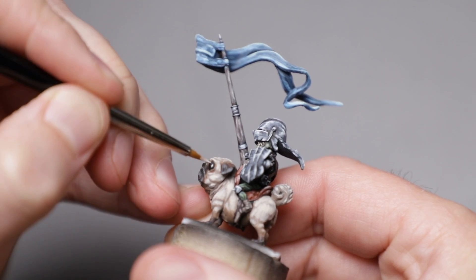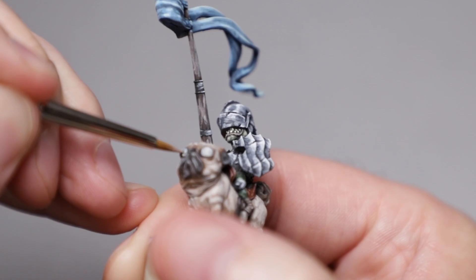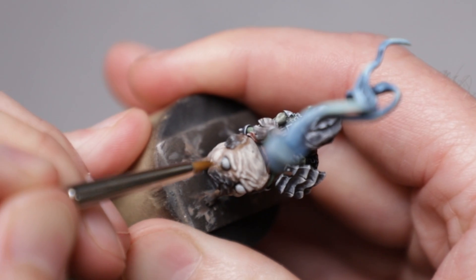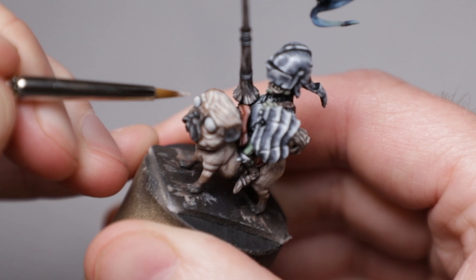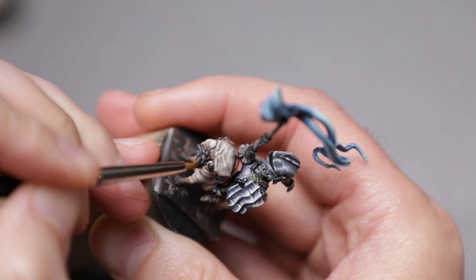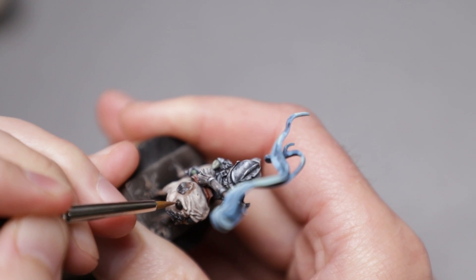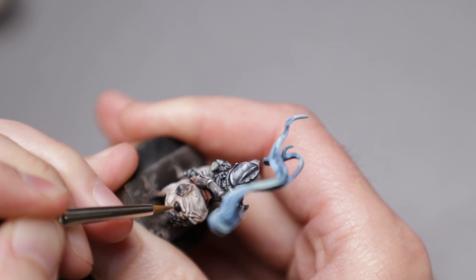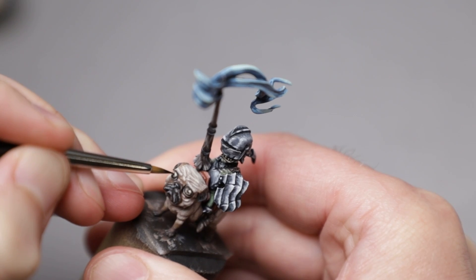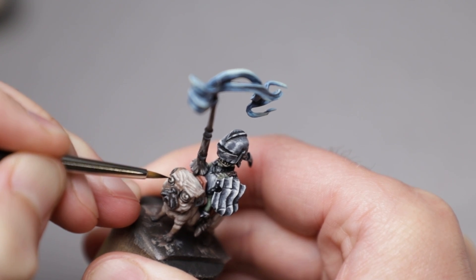Finally, those big, beautiful eyes. I mixed some of the olive flesh with light pink to create the off-whites of the eyes. Covering most of it once again with black for the pupil and the iris, then sketched in some thin lines of various browns to create the iris. After recreating the pupils, I applied some specular highlights of white, and boom — pug eyes.